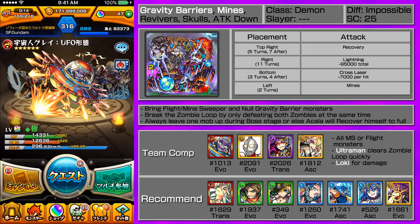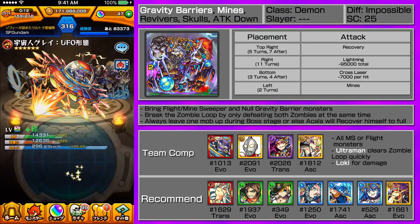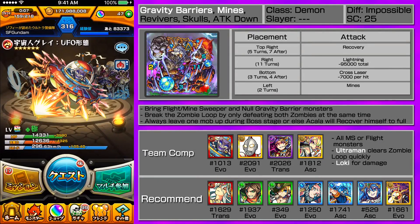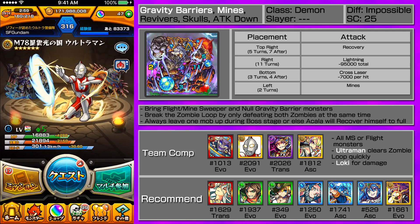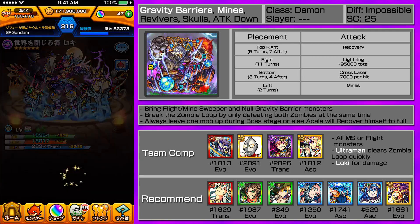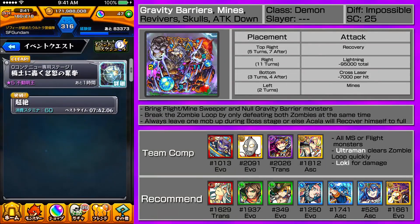Hey guys this is SF, welcome to Impossible Mondays. This week it's going to be Akala, and we want to show you some newer monsters that can do really well in Akala — Grady at max luck, new monster Ultraman, and Loki for Transcension. I haven't done a video of Akala with the new Transcension Loki, so that'll be a nice add-on. Impossible Mondays is all about using newer monsters to see how well they do in impossibles.